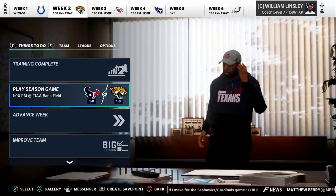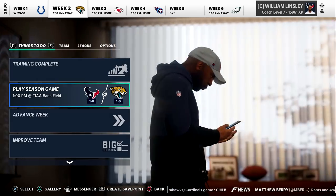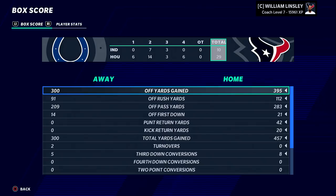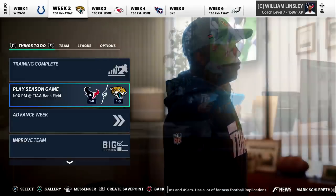Welcome back to the Texans franchise on Madden 21. It's 2030, the Texans are 1-0. We played a really good game in week 1. We're trying to forget about the AFC championship loss last season, and this helps. A big win to start the year, hoping to make another playoff run and put together a strong start to the season.